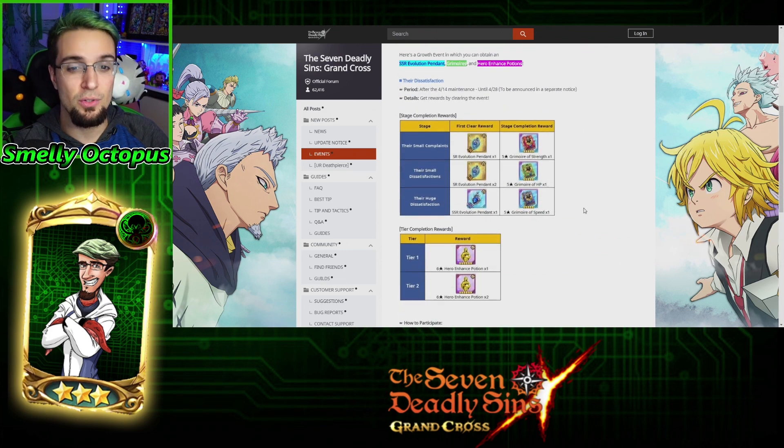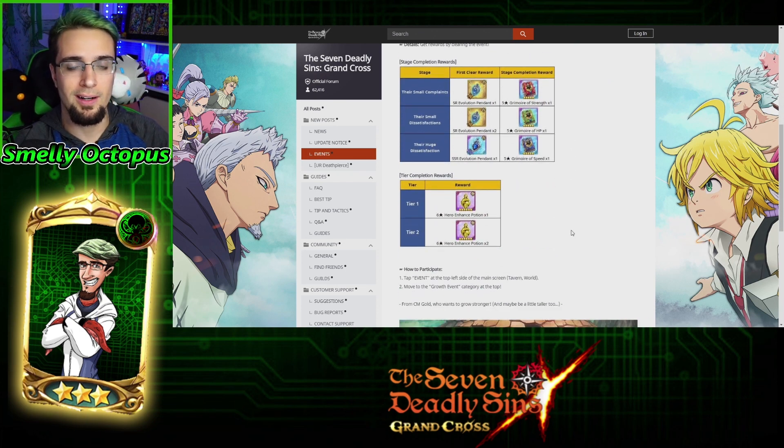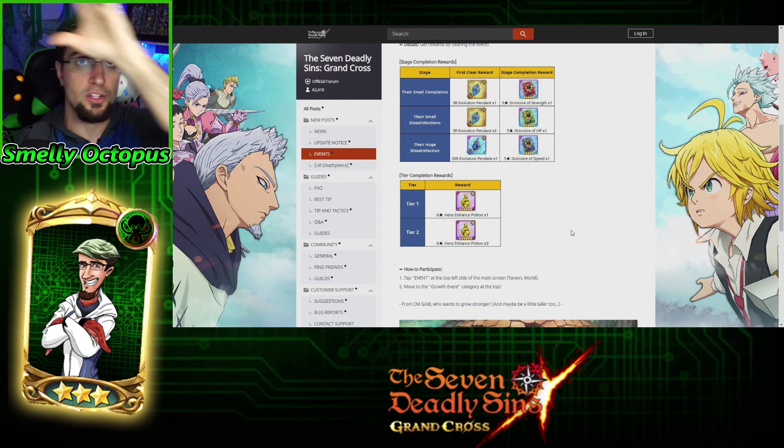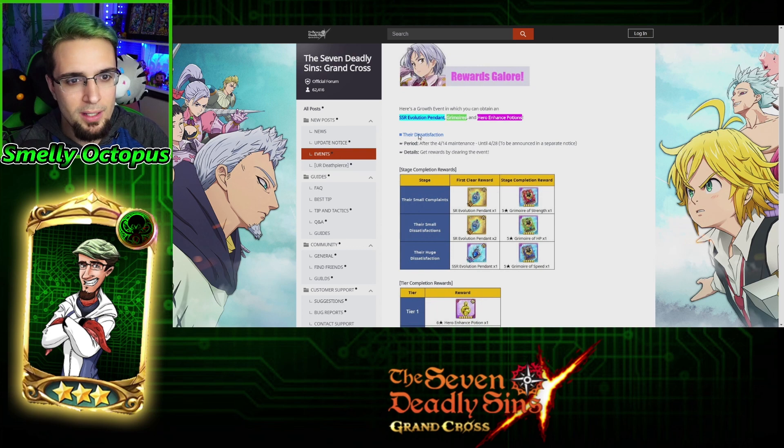Next up, we got new rewards. Do you know that event where if you click on the two swords on the side, you can choose boss, PvP, SP dungeon, and on the top there's an event tab? It's just one of — it's in that event tab.